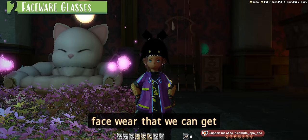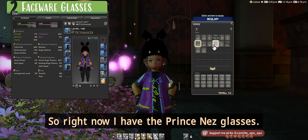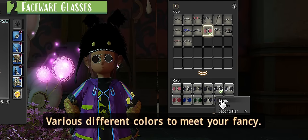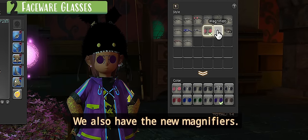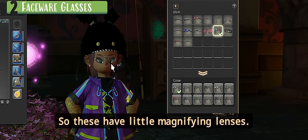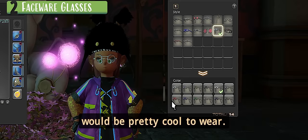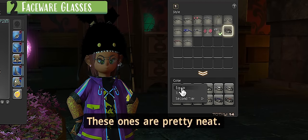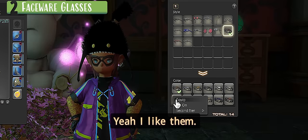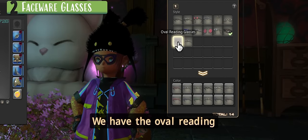There are several new facewear items to show off. Right now I have the Pince-nez Glasses in various colors. We also have the new Magnifiers — they have little magnifying lenses, so if you're an artisan these would be cool to wear. There are new Brass Goggles that don't appear to have any lenses — I've already used them in one of my glamors. And we have the Oval Reading Glasses.